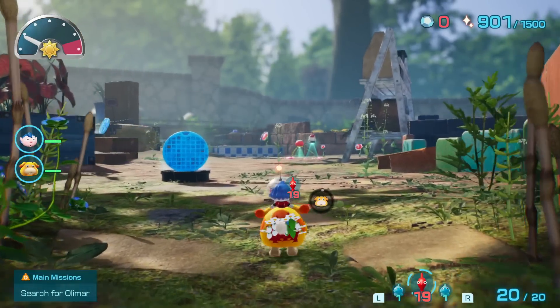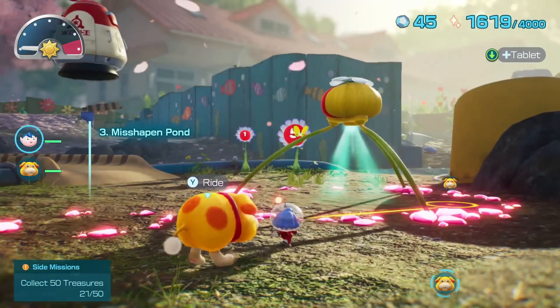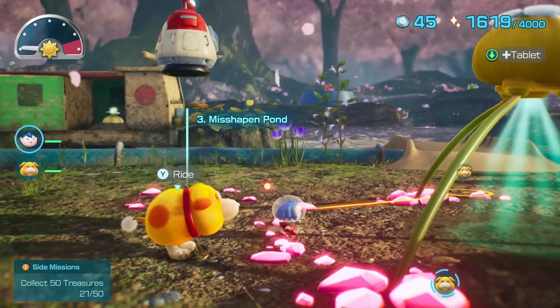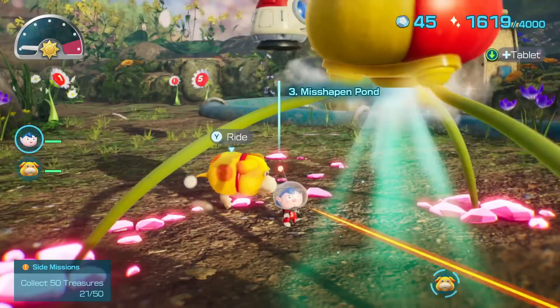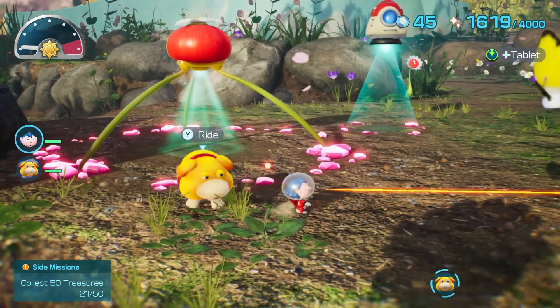One extra nice touch in Pikmin 4 — note the details beyond the garden. Even filtered by the bokeh depth of field, we see the house, the scrapped tires, and giant flower pots looming over in the distance. All of this helps create the sense that Pikmin 4's action plays out within a miniature scale world.